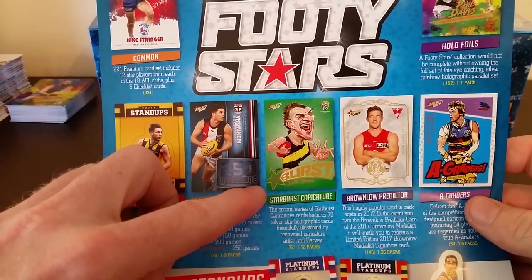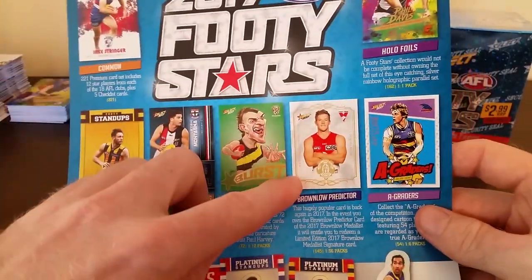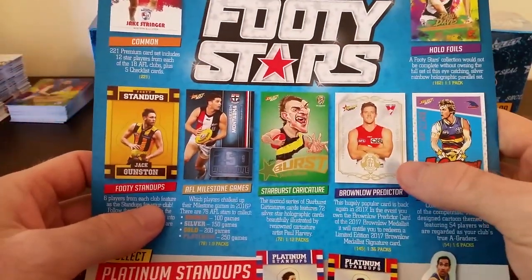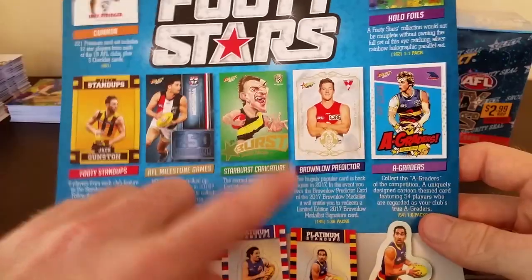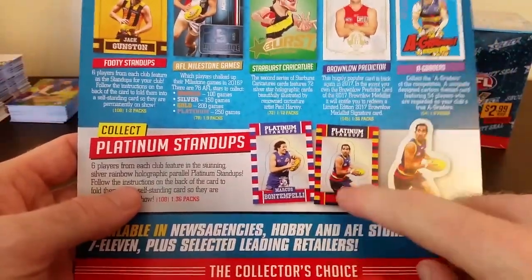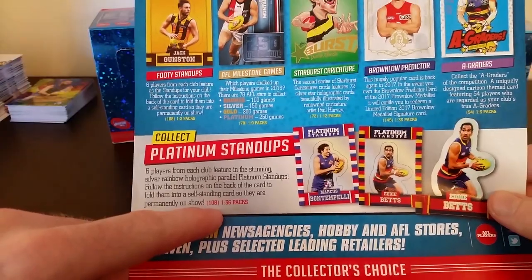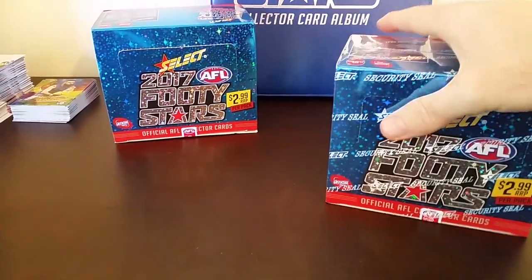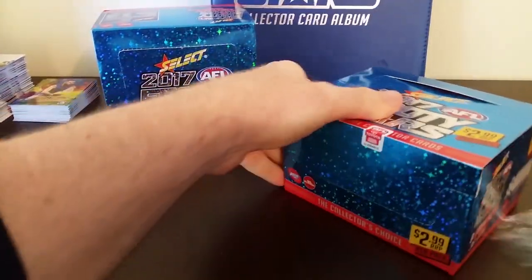Then you've got your green starburst caricature cards — 1 per 12 packs and 72 in the set. And then 1 in every box you'll get a Brownlow predictor, which is numbered to 275. Of each player they print 275 cards, which is pretty cool. They're 1 per box or 36 packs and there are 145 Brownlow predictors in the set. You also get a platinum stand-up card — 1 per box, 108 in the set, numbered to 375. So without further ado, let's crack open some boxes!